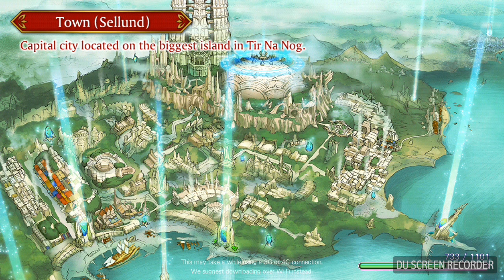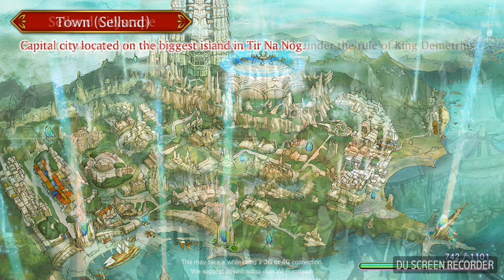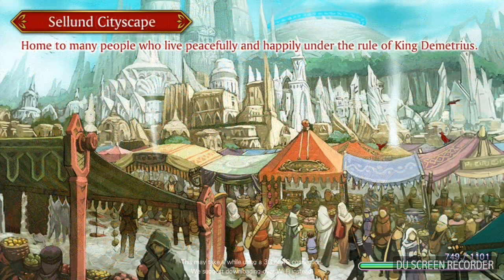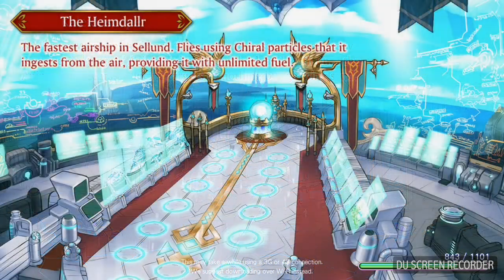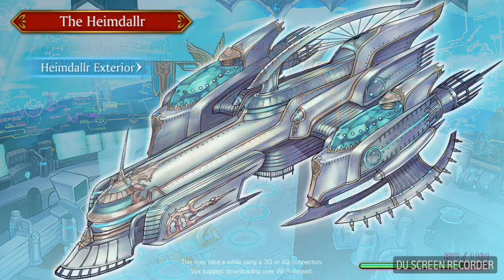Town map — here we go. Capital city, located on the biggest island in Tirna. Selling cityscape, home to many people who live peacefully and happily under the rule of King Demetrius. Unfortunately I didn't want to end this so soon, but seeing that the loading time is kind of slow, I'll probably call it for this episode — the first episode of this Let's Play series. Be on the lookout for the next one, it will be coming very soon. I am definitely, definitely, definitely looking forward to it. Thank you guys so much for watching — I love you all, later!